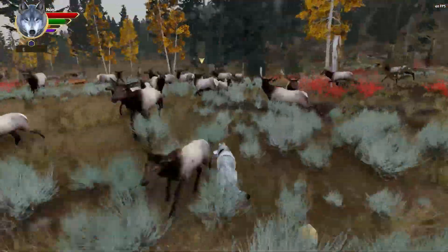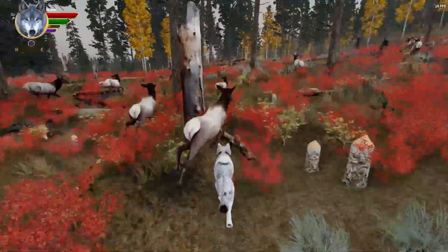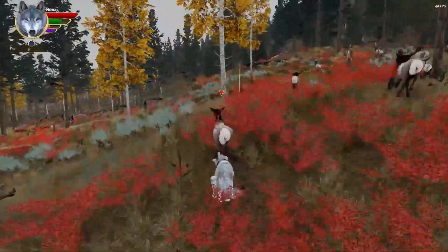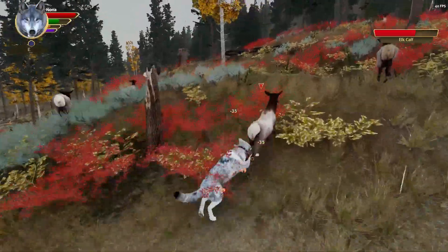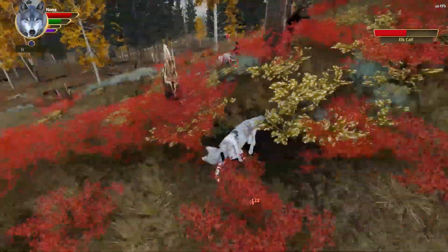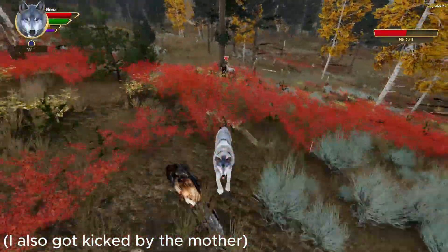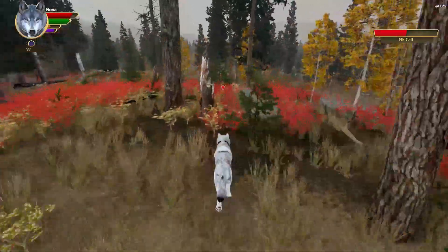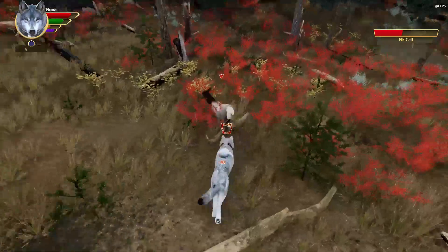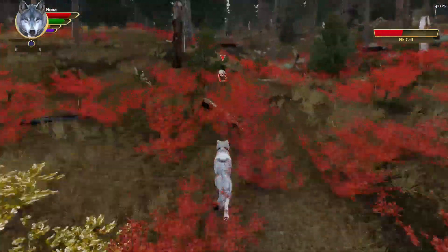If you go after calves and mothers, you've got very low health mothers — like an eighth of health — you've got more control over elk. So here I grab a calf, and I let go as soon as I hear the mother behind me, and I back up here to make them run. I let go because it was doing more damage to me than I was doing to it.